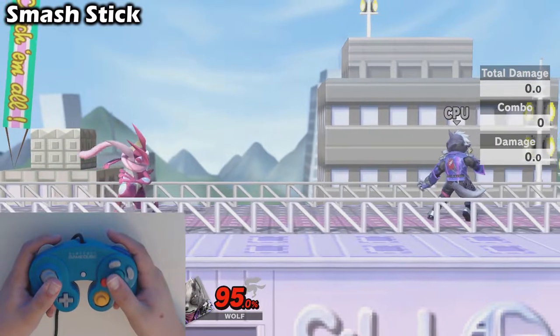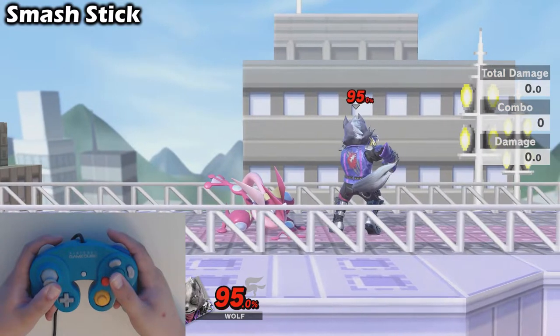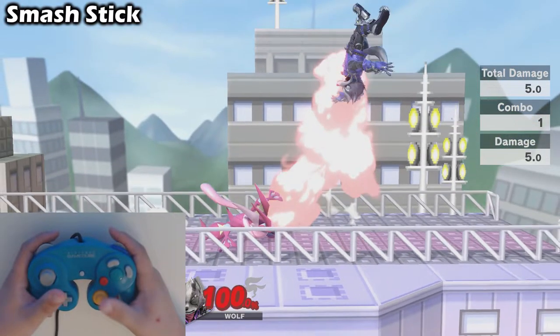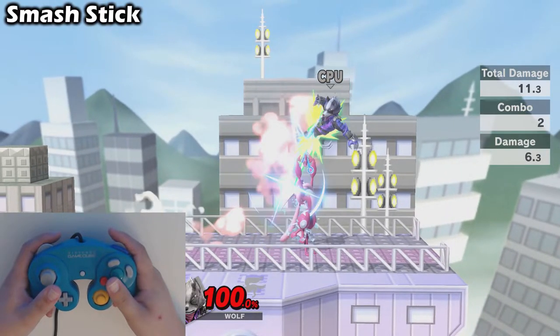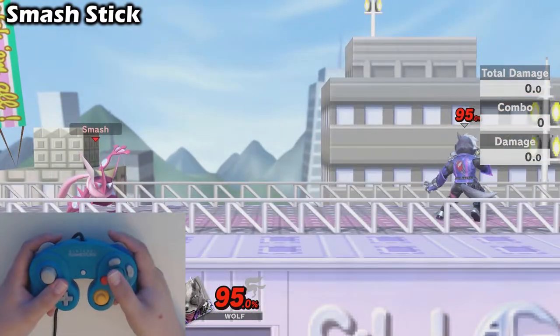Now, if you don't follow the crowd and you use smash stick like I do, here's how you will do the combo. Down tilt by holding the control stick down and pressing A. Dash forward by flicking the control stick. Completely let go of the control stick and then press up on the C stick to do the up smash. Here it is one more time at full speed.